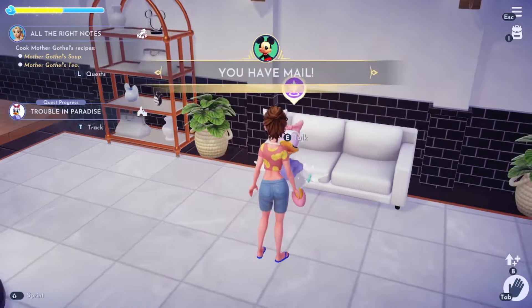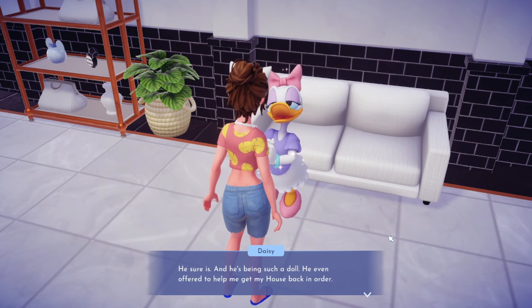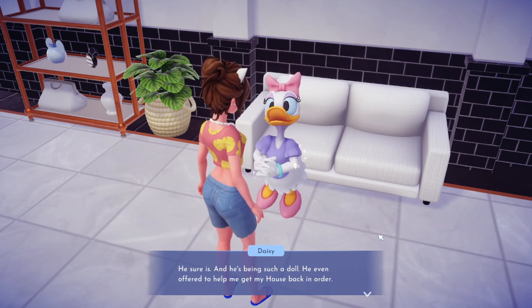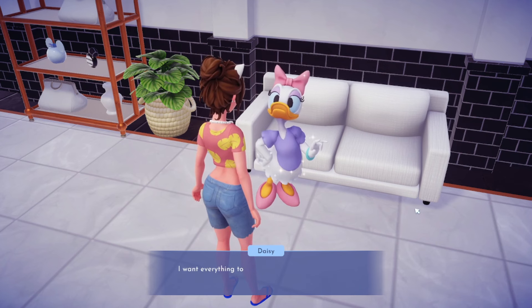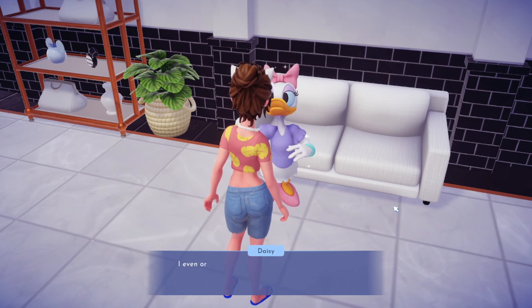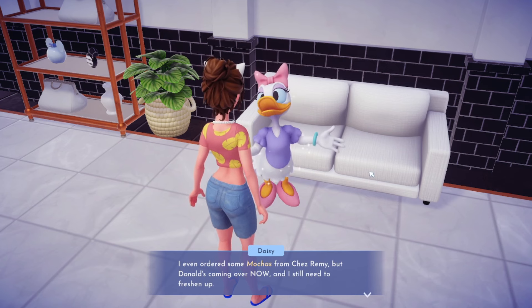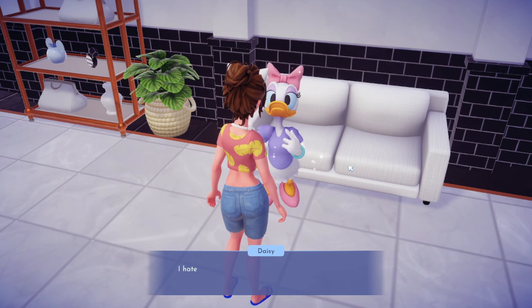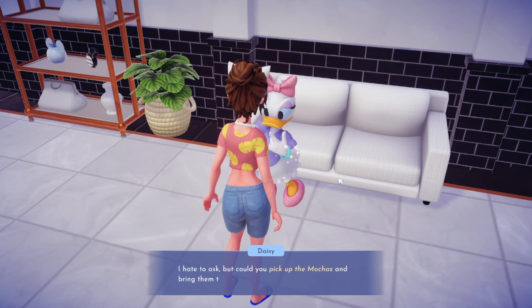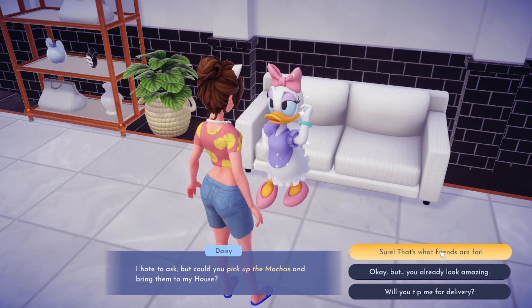Now I'm going to speak with Daisy again. She asks: 'Could I get your help with something? It's for Donald. He's so happy I'm back and he's offered to help me get my house back in order. I want everything to be perfect for our housewarming date - his favorite snacks, our favorite music, I've even ordered mochas from Remy. But Donald's coming over now and I still need to freshen up. Could you pick up the mochas and bring them to my house?'